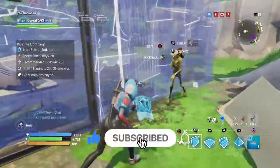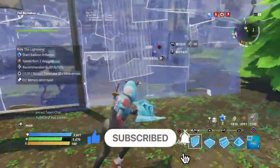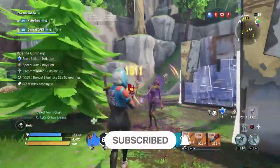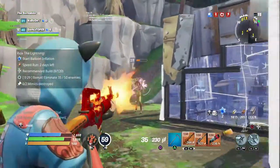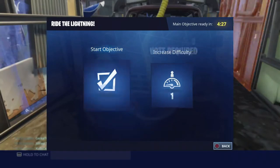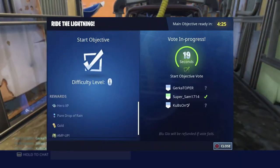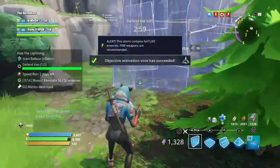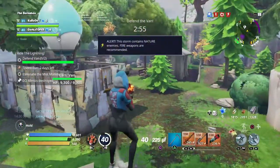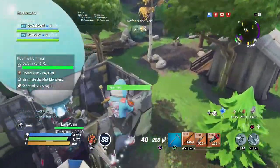You're also going to want to build around the van — something like this. You don't have to do any massive structures since it's not too hard a mission, but some metal walls like this should do the trick. My teammates added a bit more as well. Once you've got the two blue glow, go to the van and start it. My teammates voted for it to begin early, which is nice, and then you just have to defend the van for three minutes.